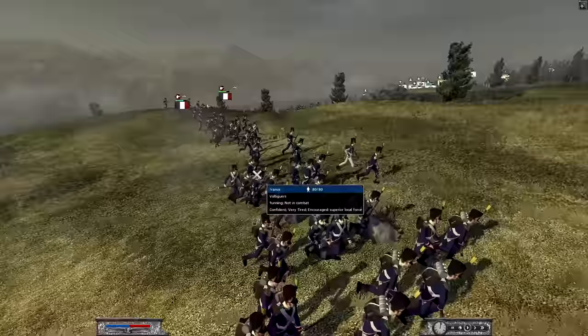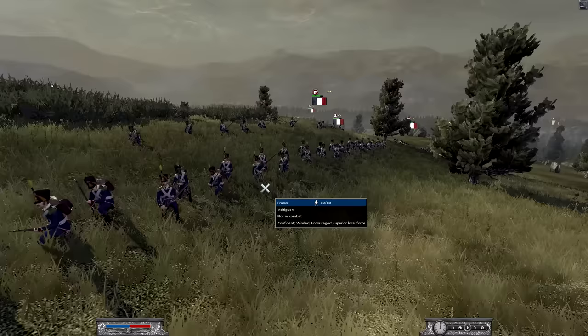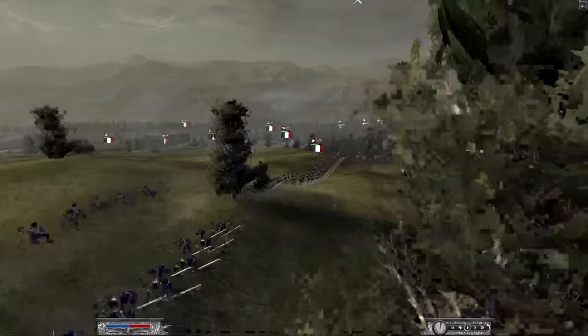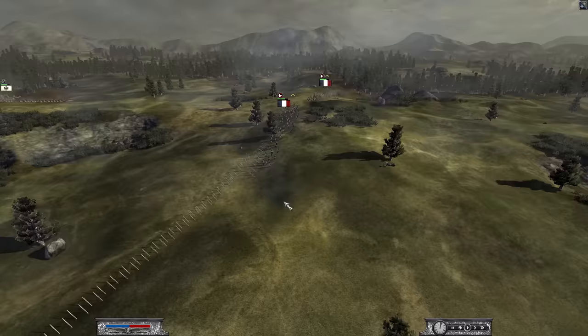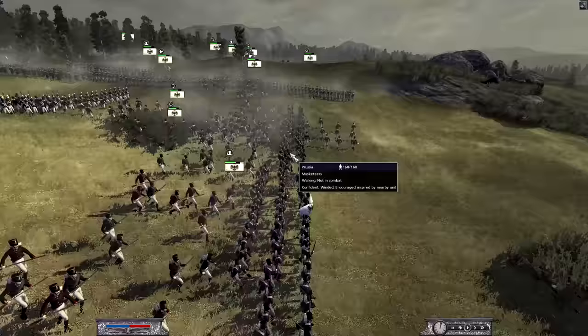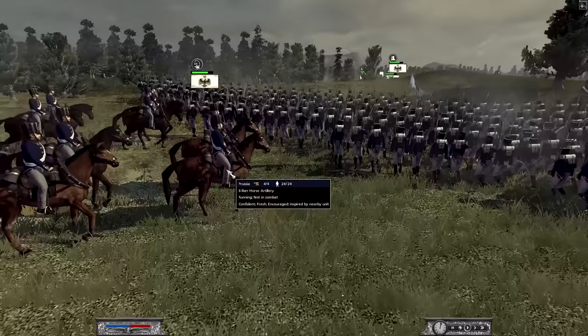On this side we've got about three units of Voltigeurs setting up some stakes, which is going to prevent any kind of frontal cavalry charge — a smart move. He doesn't have a lot of infantry supporting them, maybe they're hidden. More and more Prussian forces are pushing forward: musketeers, Jaegers, a decent amount of cavalry, and he is rushing forward some six-pounder horse artillery.